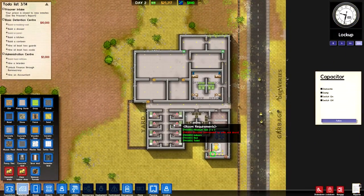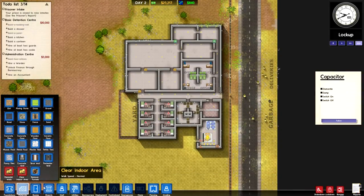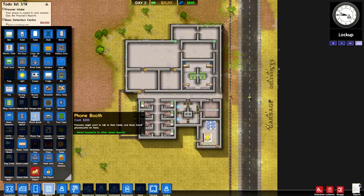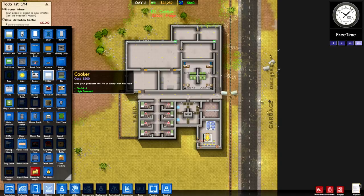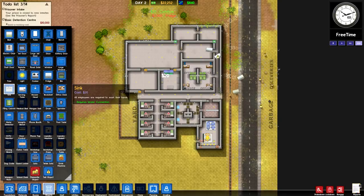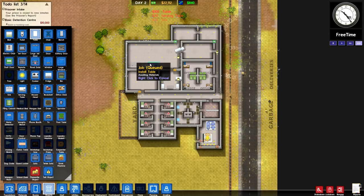The power station has a certain level of capacity determined by how many lights and other utilities you have running off of it, and you can increase that by adding capacitors for a hefty chunk of money — a thousand monies each. That shouldn't be a problem since we have at least 25,000 to work with, though we do have quite a few other things to spend money on. Namely, kitchen supplies — we're going to want to prepare a kitchen with a set of cookers, fridges, and a sink in order for our prisoners to actually be fed at all, and of course you're going to need a serving table and actual tables for them to sit at once the kitchen is set up.